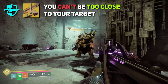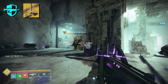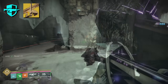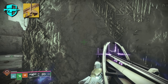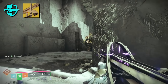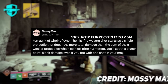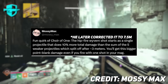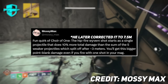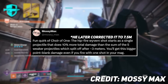Here's the thing — you can't be too close to the targets. Because of the way the bullets split when you shoot this weapon, you need enough distance for it to actually split into those five bullets tracking toward the target. This was pointed out by Mossy Max on Twitter: the hip-fire wyvern shot starts as a single projectile that does 10% more total damage than the sum of the five weaker projectiles, which then split off after three meters.